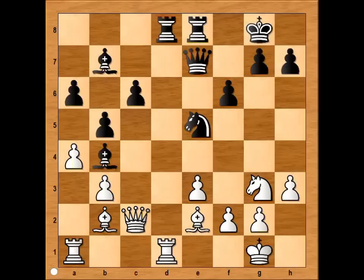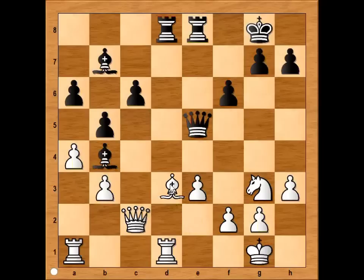Looks like knight to f5 is not bad. Karpov chopped the knight on e5. Why did he give his bishop for the knight? Well, queen takes on e5, and now bishop to d3. If the knight was on e5, then the knight would capture the bishop. With his plan, Karpov created weaknesses on light squares around the black king. The threat now is bishop takes pawn on h7, and h6 was played.